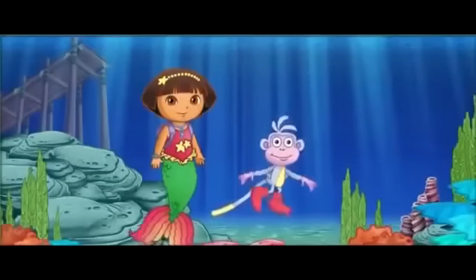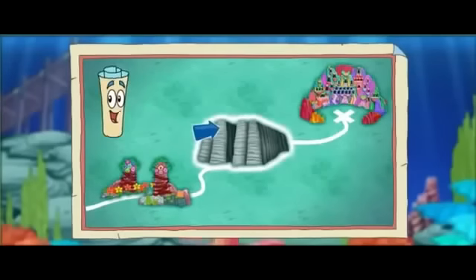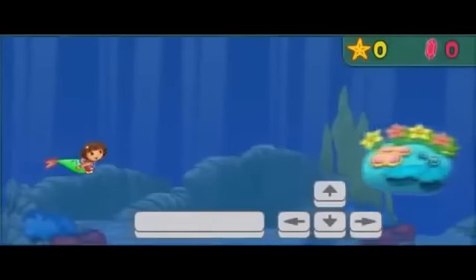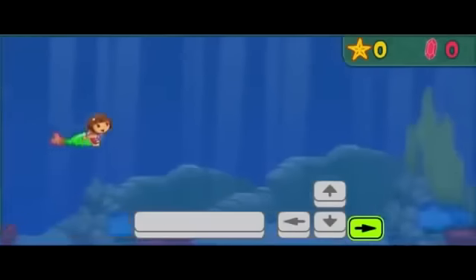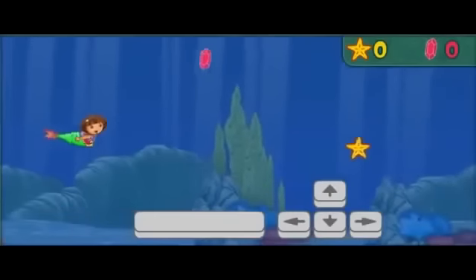I'm a mermaid! Una sirena! And look at Boots — he's a super fast sea monkey! He's swimming ahead to Maribel! We have to get through the octopus's garden to catch up to Sea Monkey Boots and meet Maribel! Then we need to go through the ocean rocks, and that's how we'll get to Mermaid Cove! Will you help us? Great! Vámonos! Let's go! Press the up and down arrow keys to move me up and down. Press the forward arrow key to make me go faster. Press the space bar to make an underwater wave to keep away pinchy lobsters or move rocks blocking our way. Look for sparkly sea gems and starfish along the way!